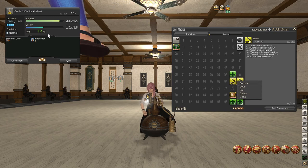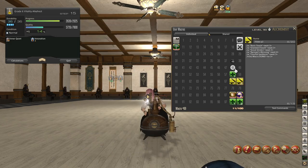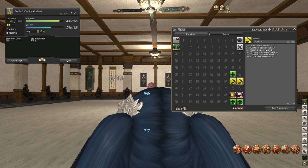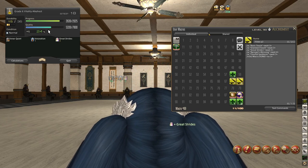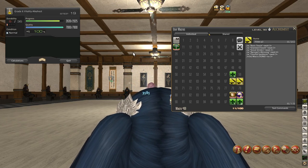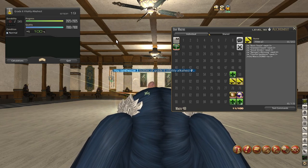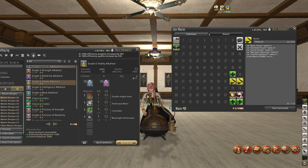From here on out it's going to be easy to cap this out because our target quality is 7800 — that's easy. So it's going to be Basic Touch, Standard Touch, Great Strides into Byregot's Blessing — you're going to see it slam out the quality bar maxed out. Then we do Careful Synthesis to complete our progress bar, and there we go — we've crafted high quality Vitality Alkahest. Each time you craft this you're going to get three.